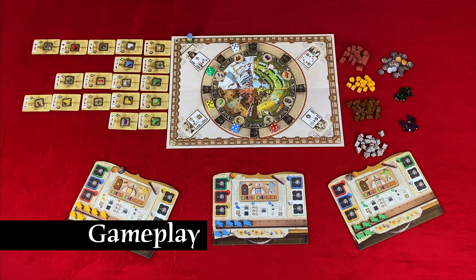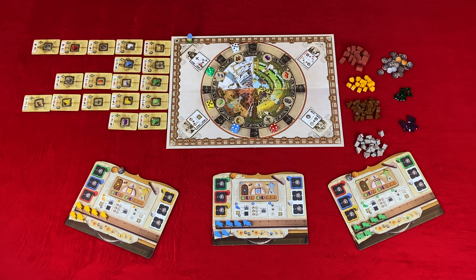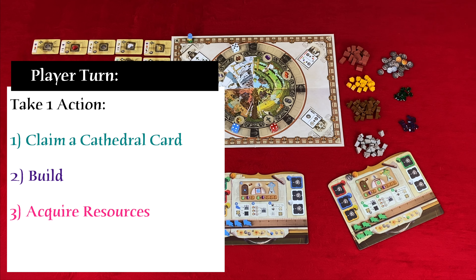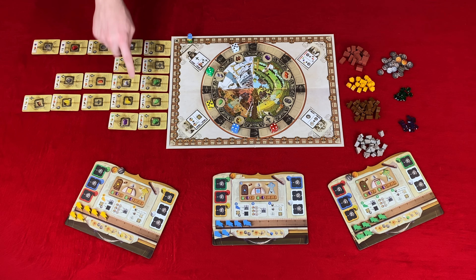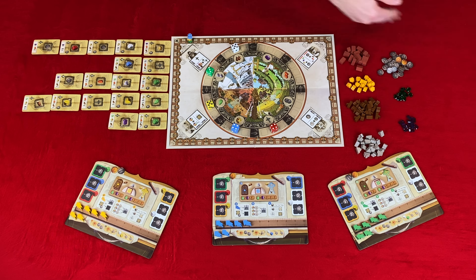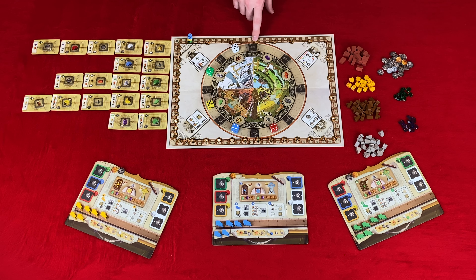Now let's look at the gameplay. A game consists of player turns until a player completes construction of their sixth cathedral section, which triggers the final round. A player's turn consists of taking one of three available actions: claim a cathedral section, build sections of the cathedral, or acquire resources from the market. Players can also take either of two optional actions during their turn: lose one prestige to gain two ruble, or lose one prestige to roll all of the dice at one location.